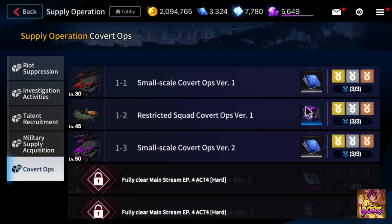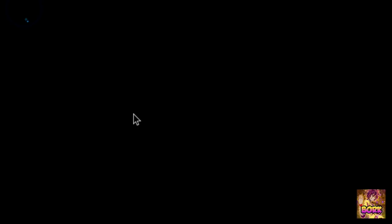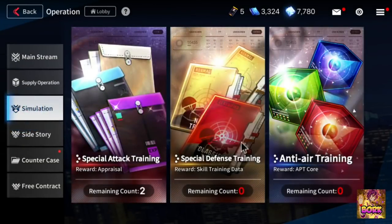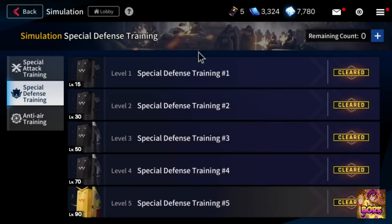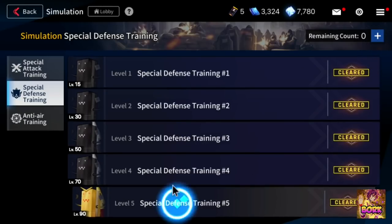Info is very important. In order to unlock these two you had to complete mainstream EP3 all the way on hard mode. Make sure to do your simulations every single day. When it comes to using simulation tickets, make sure to save them until you can get around the 90 range, then feel free to spam them.